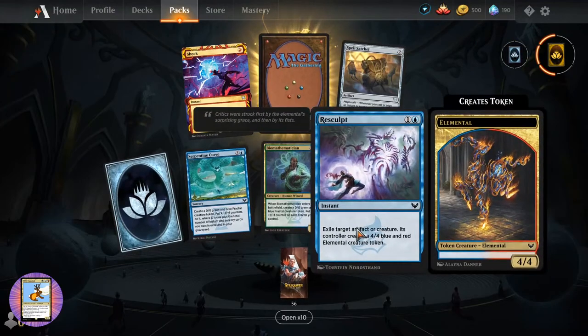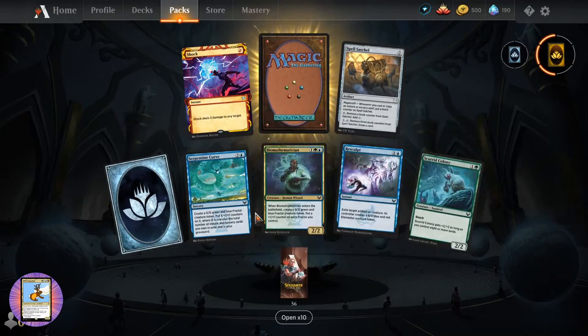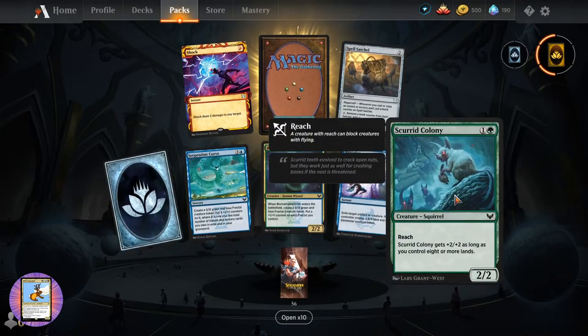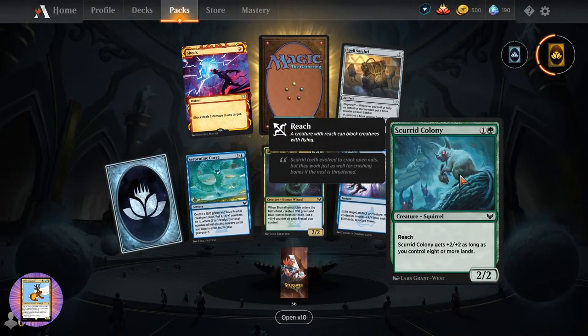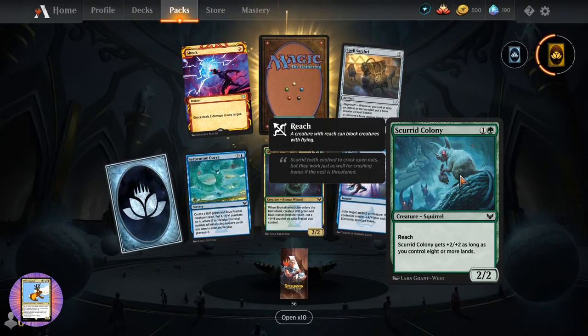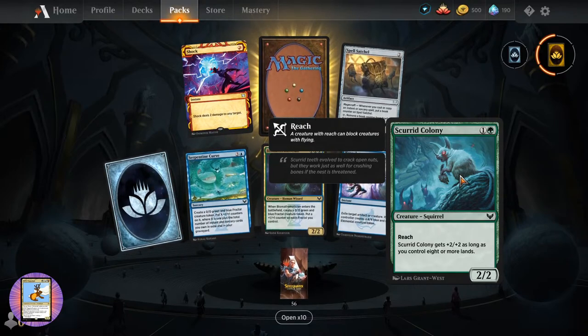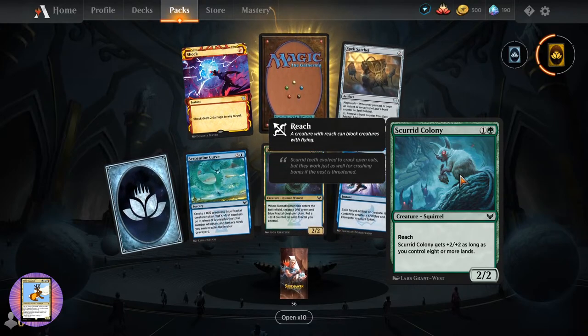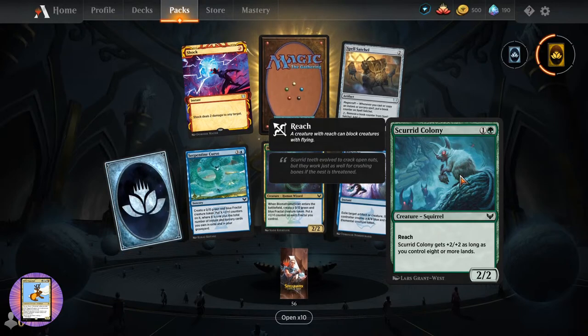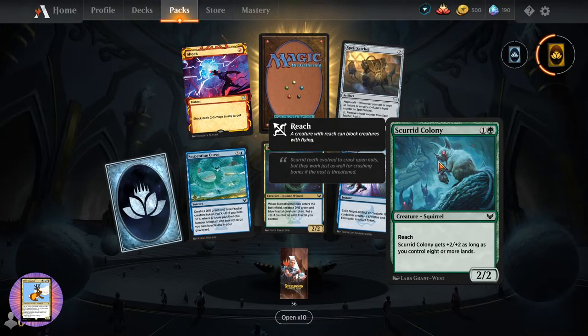Re-Sculpt. Scurrid Colony - what? Nobody told me about the squirrels! Creature Squirrel, two-two for two with reach. It gets plus two plus two as long as you control eight or more lands. Toski, you have a friend. All we need now is something with 'your deck has unlimited squirrels.'